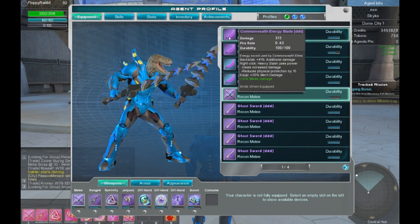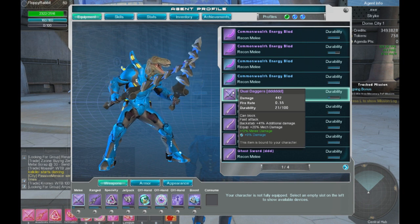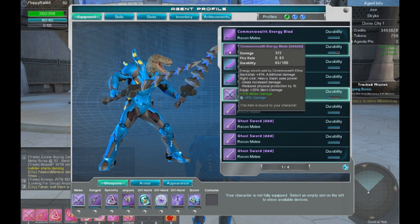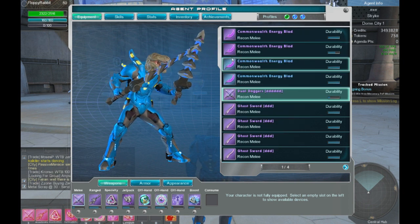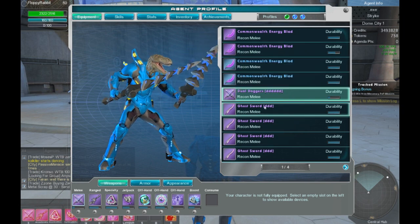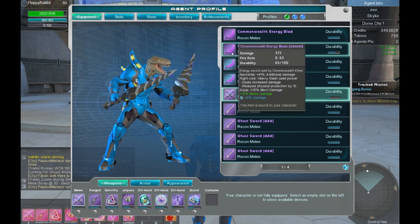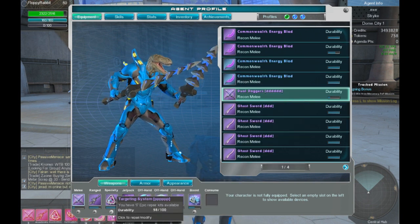I use dual daggers. I can use the Commonwealth Energy Blade. The dual daggers you can block. I don't melee very much, but I think the dual dagger swing speed is a bit faster and it does more damage. So if I was melee con or bomber con, I'd use the Commonwealth Energy Blade, but as I'm a sniper con, I use dual daggers.